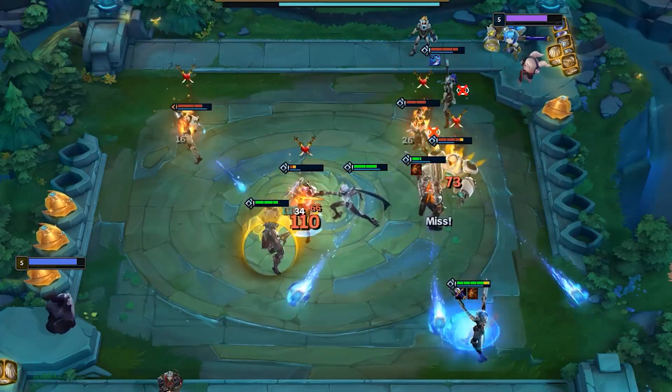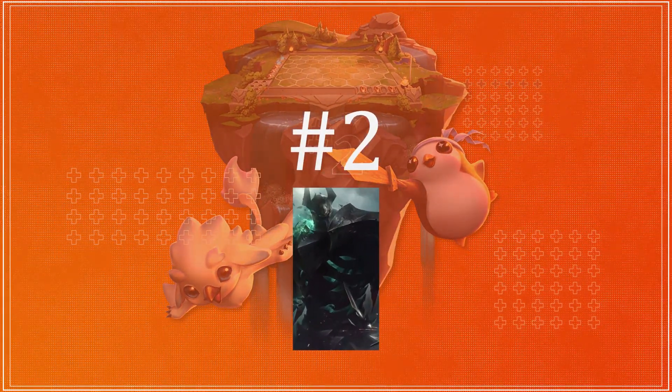He also has insanely strong traits with Cybernetic and Blaster, and he uses items like Red Buff effectively. Much like set one, Lucian has really become a staple early and mid-game carry this meta.